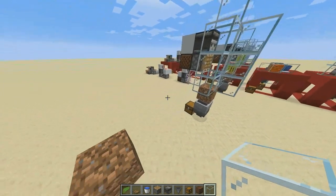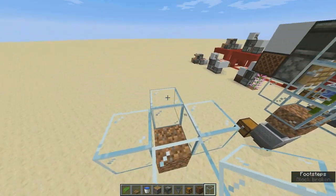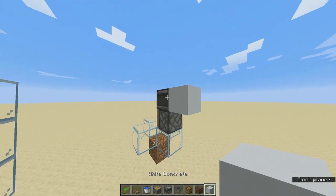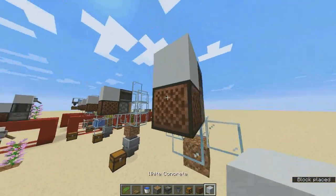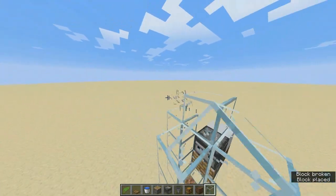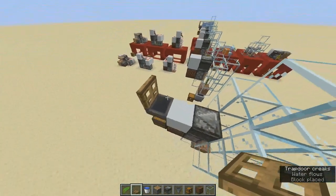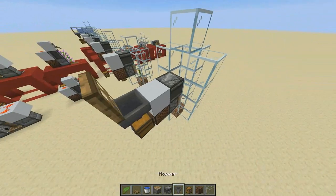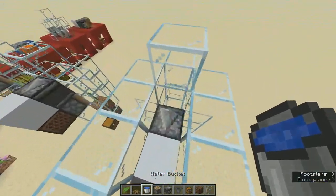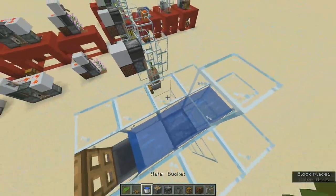Now let's do the auto kelp farm. We need dirt for the kelp farm. Cover the area where the kelp will grow, put our piston there, and an observer on top of the piston, with a block at the back of the observer. Place a noteblock below that block, then cover above it. Put your chest behind the noteblock and a hopper, plus a trapdoor to stop the water from flowing to the hopper. Cover it all up, place the water, then place your kelp and it's done.